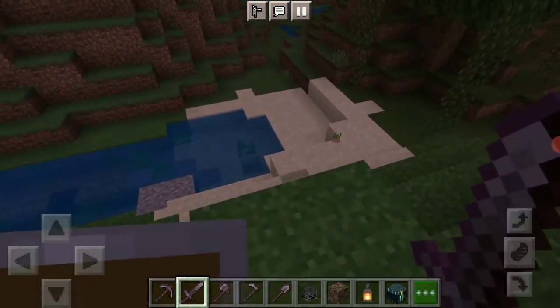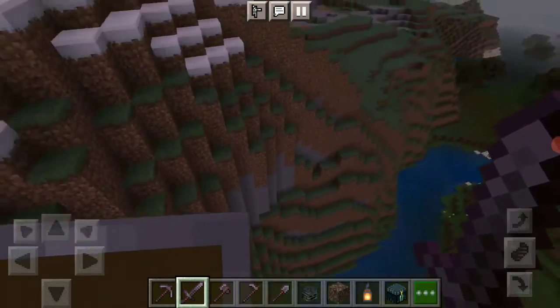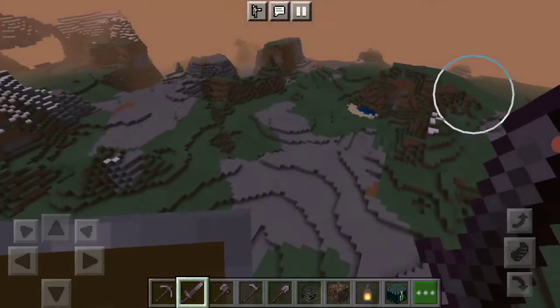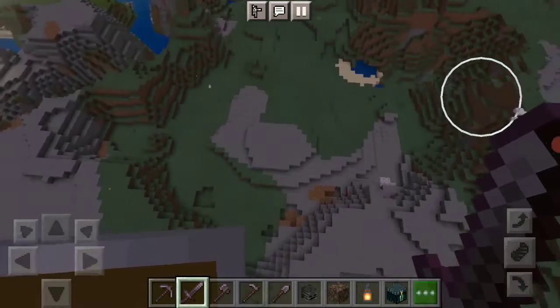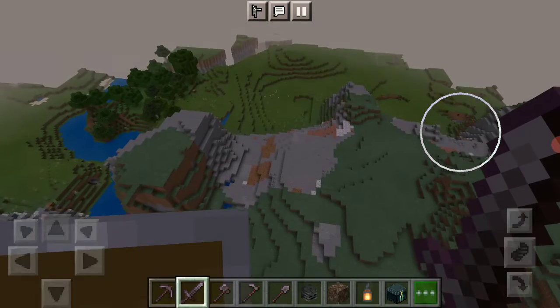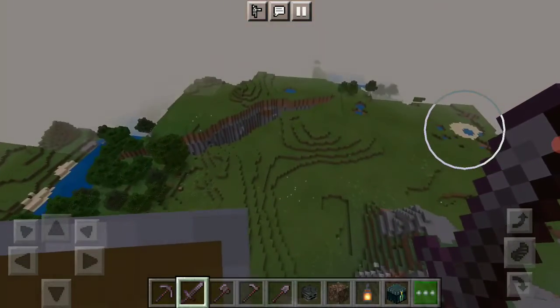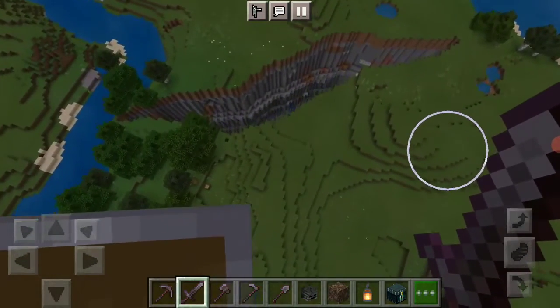Oh my, that guy did a lot of damage. I'm going well far away from here, trust me. So let's make a new home. Let's see if we can find a village. It's quite nice here but I'm not going to make a base here — I'm just going to make it near a mountain village. Oh, a ravine. Nice. Let's see what that ravine has for us.